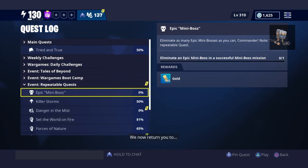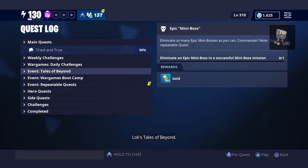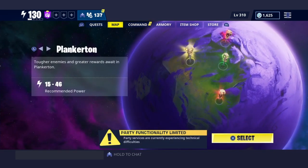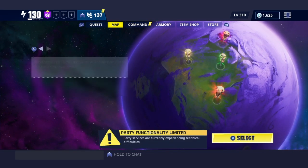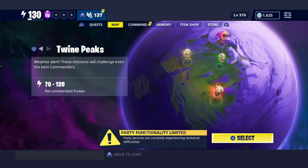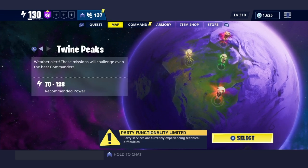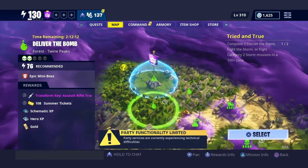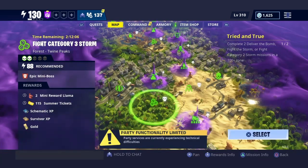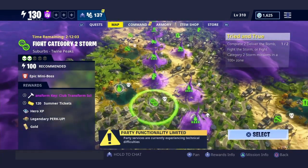Right now we'll be doing this quest called 'The Lock and the Wardrobe' — destroy closets that may harbor monsters in suburban and urban zones. All you gotta do is go to any power level urban or suburban zone. The urban zone is like the city, and the suburban is like the suburbs. I recommend you go to the suburbs because there are more houses with closets there.